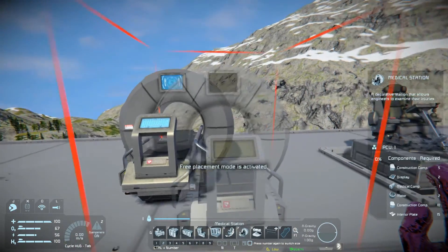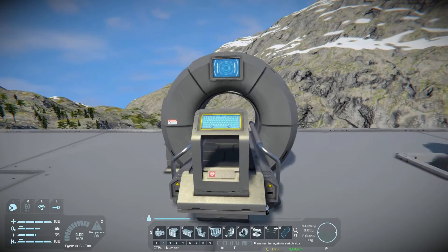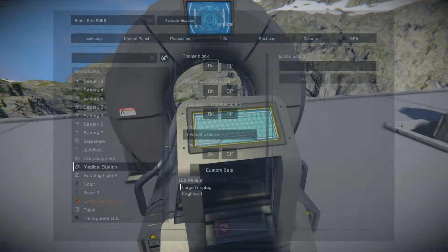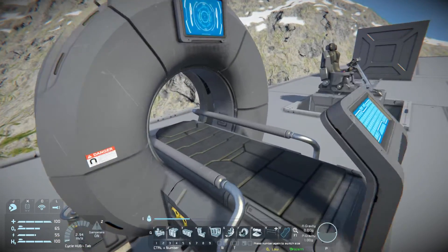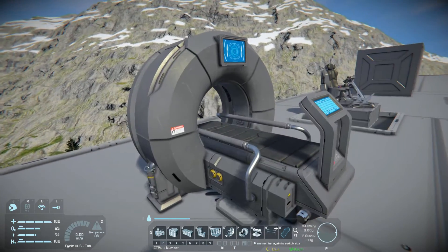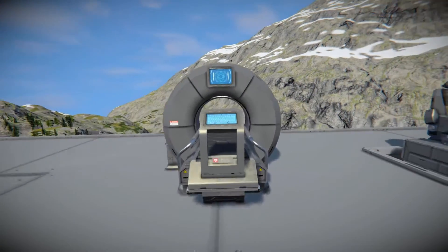Then we move across to the medical station. It costs five construction components, two displays, one medical components, two motors, 10 construction components, and 15 interior plates. It's a decorative block with some panels on it — you can't actually use it to heal. It's there for extra decoration, which is great. It's a shame you can't use it as a cryopod, but it's nice to have if you're building a science bay, and you could use it alongside the Lab Equipment block.